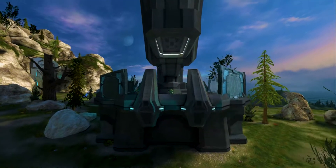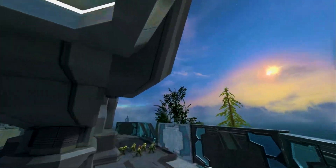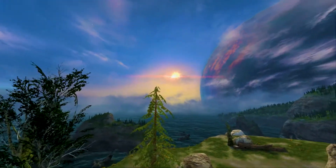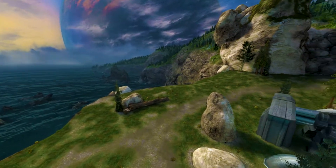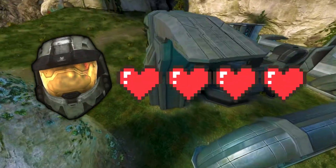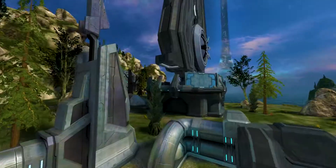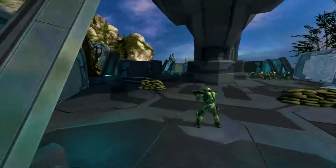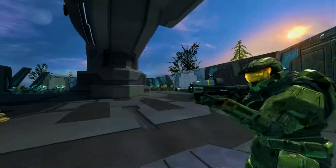Welcome back everybody to another Halo Reach AI battle. Today we are doing Master Chief Survival. This is how it's going to work: we're giving Chief four lives to start off with and each round will get progressively harder. For the first round, let's check out the units. I also gave him some sandbags for a little bit more cover since he's alone.